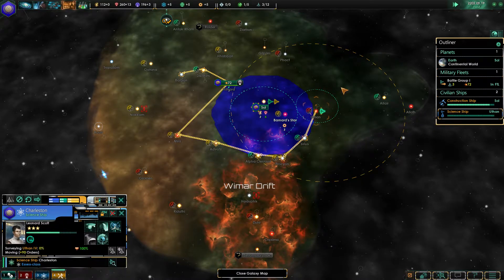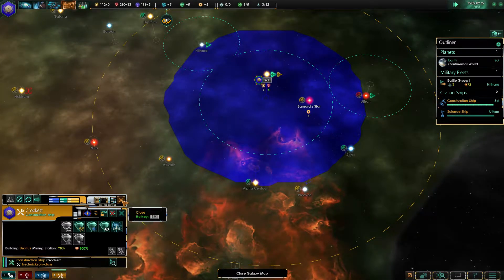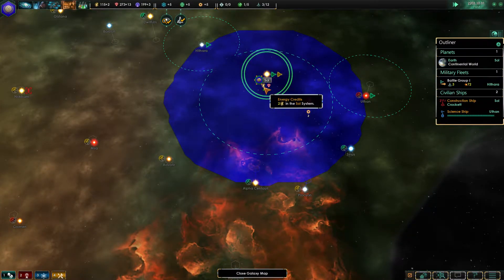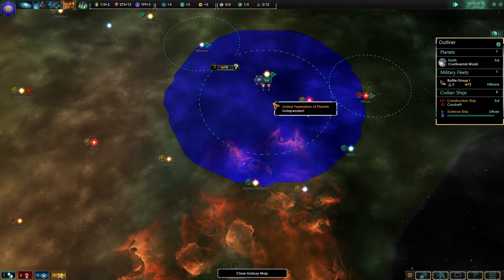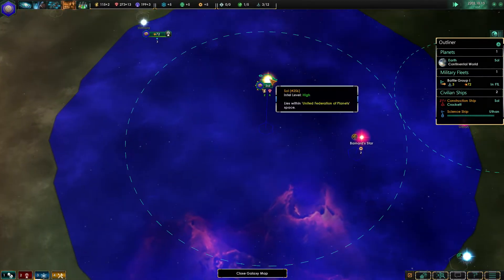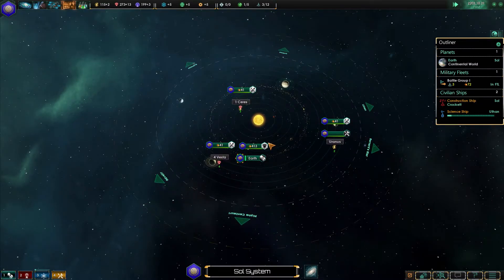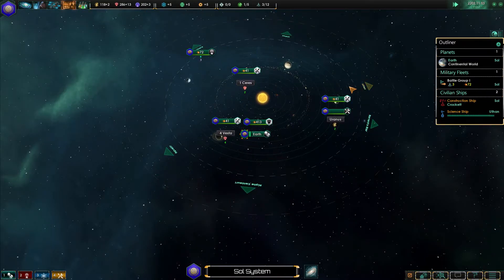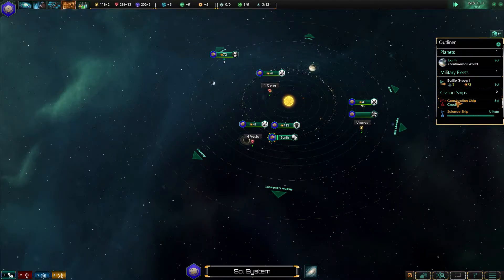Our science ship has got his little path to go on. The construction ship is currently building on Uranus, and he's finished building Uranus. That's a funky noise — it's in the interface mod here. This is the Star Trek interface mod. Pretty cool, first time I used it — I didn't realise there's got to be noise as well, which I like quite a bit.